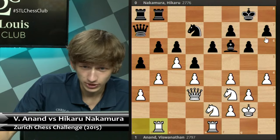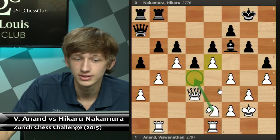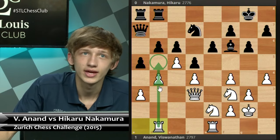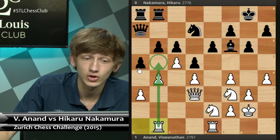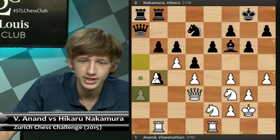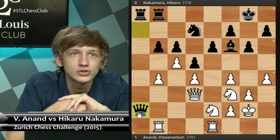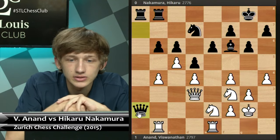Black could have continued passing with h5, but then he's asking for the Ne5 idea, with the e2 knight ready to come back to d4. Rb1 is also creating a threat of b5 — this is kind of the one big threat that black really does have to look out for. If white plays b5 and it turns out to be a good move, then black is in quite a bit of trouble. Hikaru decided to take on b4, and after axb4, he invades with the queen to a2. This is more or less the right idea in general — you wait for the right moment to open up a file, and make sure that when you do, it's more useful to you than to your opponent.